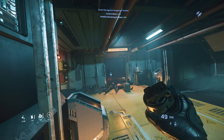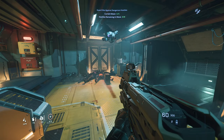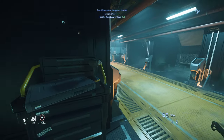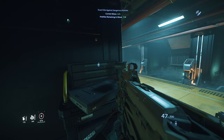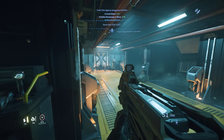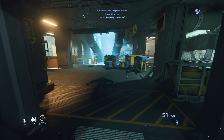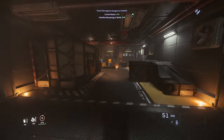Grenade out. Just wait for it to go off. He's not dead. Now he's dead. One more — grenade out. Switching to gun. He was shooting at me — I saw bullet traces — and now he's dead. I still have six enemies, and I think they're all heavies. Let's see if they are. I'm going to speed run.